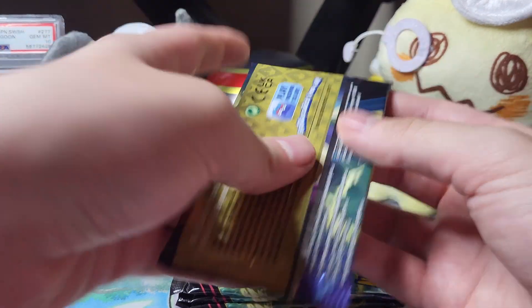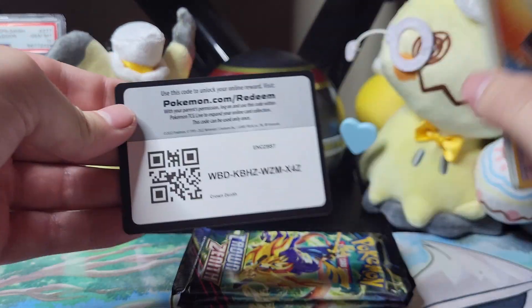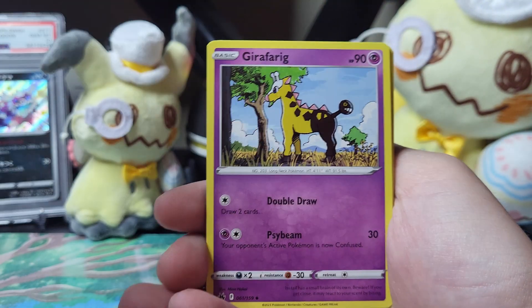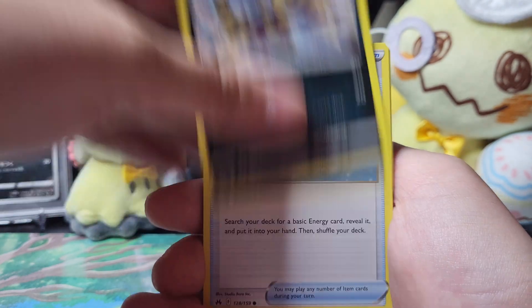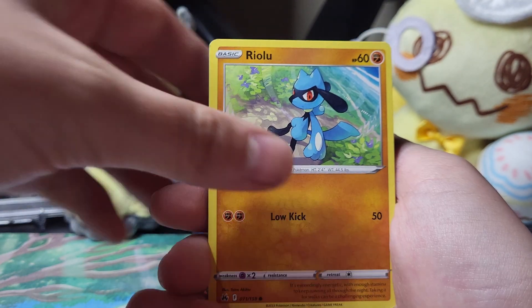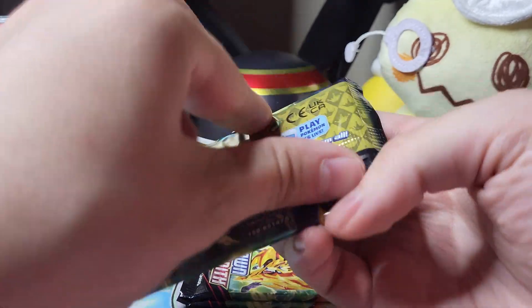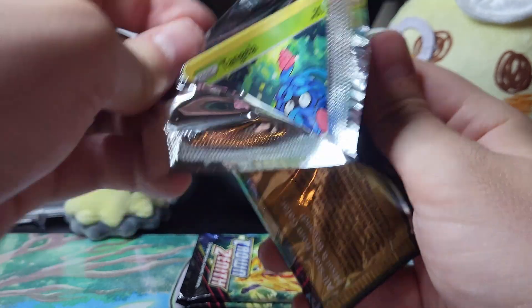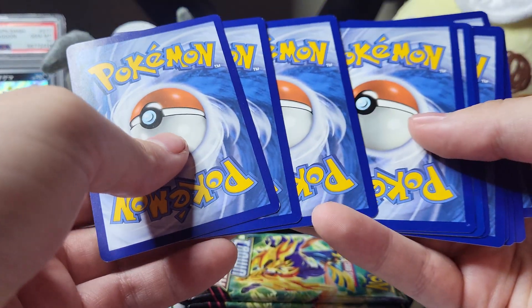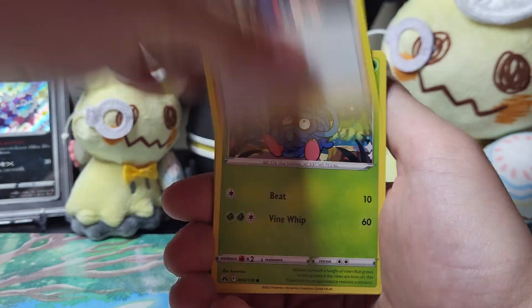I'm just blown away with this opening. We have Girafarig, Energy Switch, Croagunk, Energy Switch, Potion, Scyther looking up with the gleam in his eye, Riolu, Larvesta, and Luxray. I've gotten three Deoxys so far — this is my third one. And then we have Nesta — wow, that is so cool. I love these, they're really really cool. The gold cards I don't really care too much about — they're cool, but the Simisear is my number one for sure.